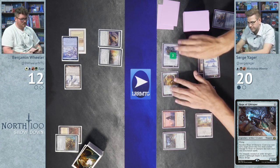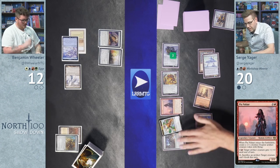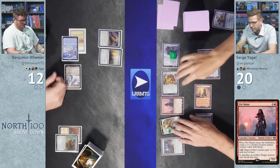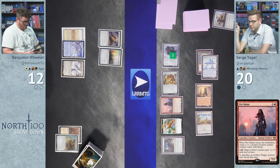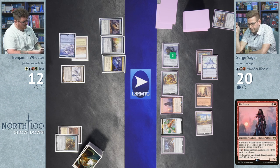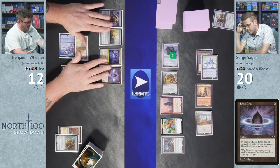Pia Nalaar provides two activated abilities: target artifact gets plus one plus one until end of turn, or target creature can't block. Wheeler draws, plays Thopter Foundry and Lotus Petal. Surge checks mana: he has access to seven or more mana and is considering whether he can kill Wheeler this turn. Wheeler is at eight life.